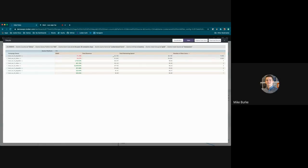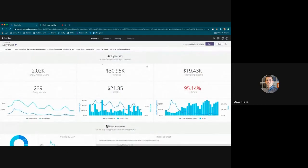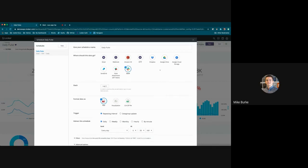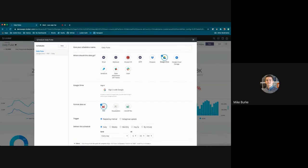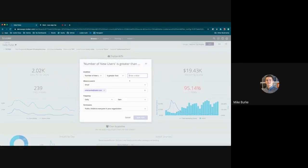So you can have Looker automate whole workflows depending on the output of these metrics or models. On the Browse layer, you also have the ability to schedule out these dashboards — maybe you want to receive a dashboard in a Slack channel or straight into Google Drive on a scheduled basis, once a day or once a week. Or if you just want to get an alert — for example, whenever your daily installs for China iOS go greater than 500, you can set up Looker to send you an email on a scheduled basis. Having Looker take care of a lot of the more mundane tasks.